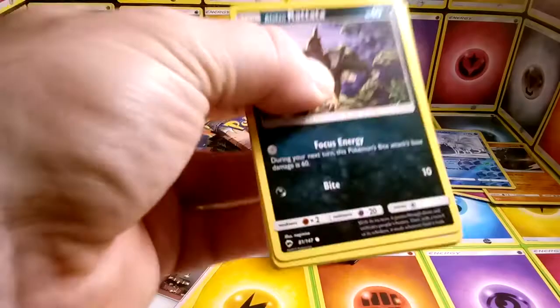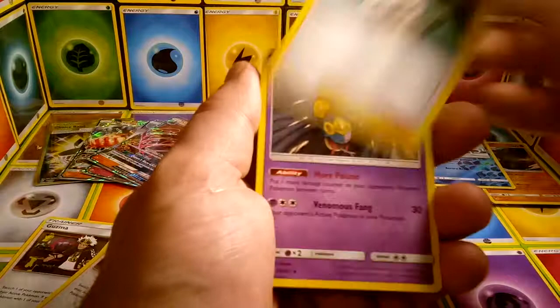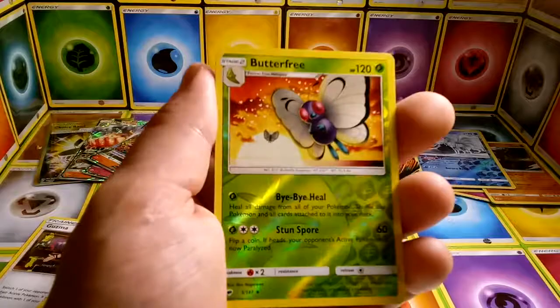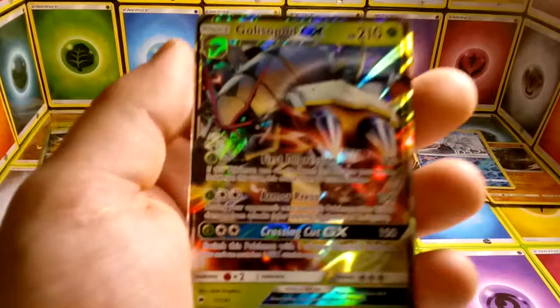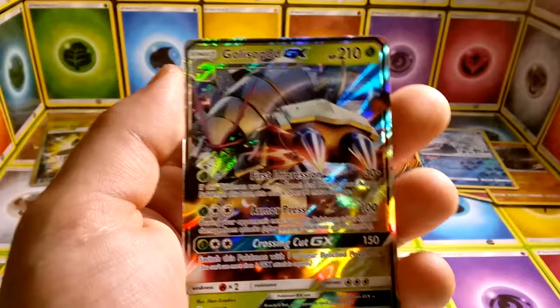Long streaks of nothingness — I guess I should have foreseen that since I opened 12 packs of the last box and didn't get much of anything. Water Energy, another Sophocles, Seviper, Wimpod, reverse Butterfree, and Golisopod GX! I know this is a card people were going crazy about. First impression: 30 plus — if this Pokemon was on your bench and became your active Pokemon this turn, this attack does 90 more damage.